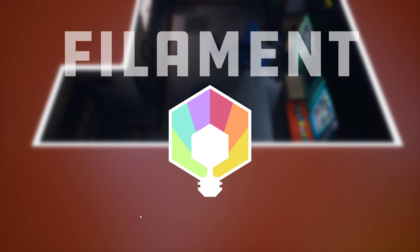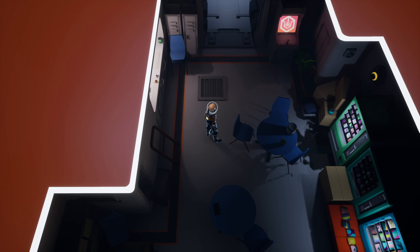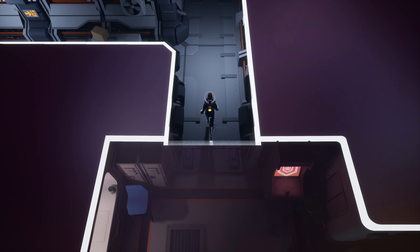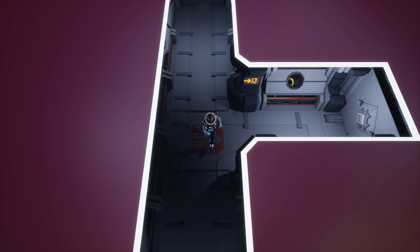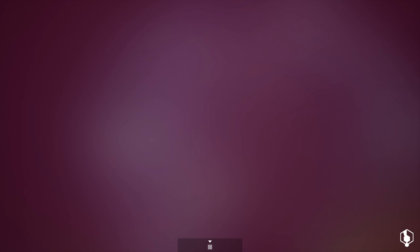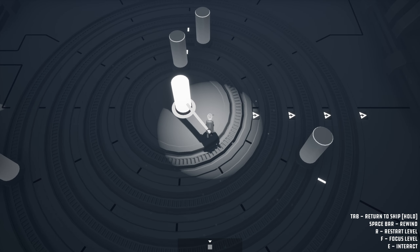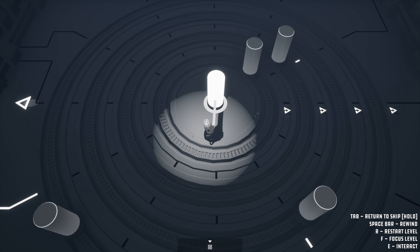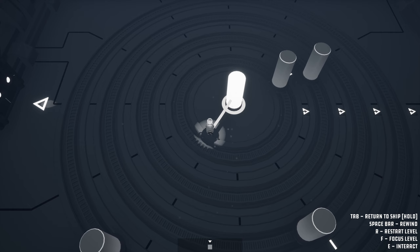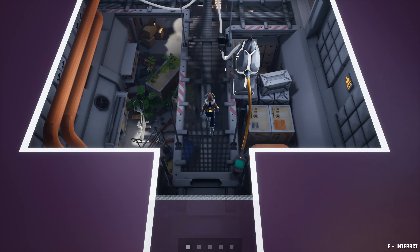Hello everybody, welcome back to Filament. Last time we took on some of the puzzles that perplexed us back at the beginning of the game, and then learned about the corrupted files that there are to be found around the station. I still have no clues or ideas on what an arrangement for this is going to look like in time. We've seen this symbol before, but doing them in a straight line is certainly not it, so I'm going to have to leave that behind. It's probably endgame stuff.